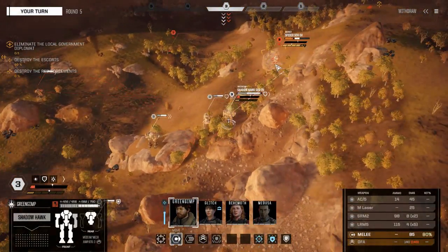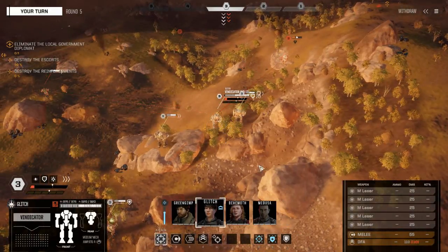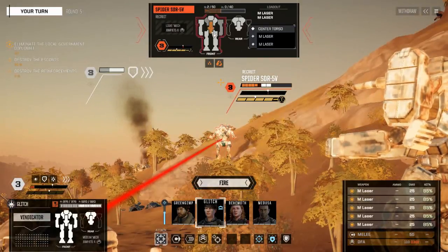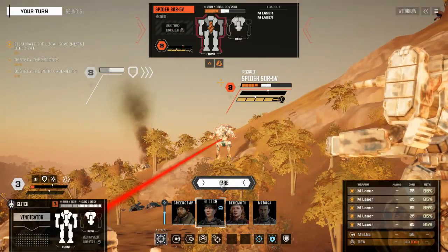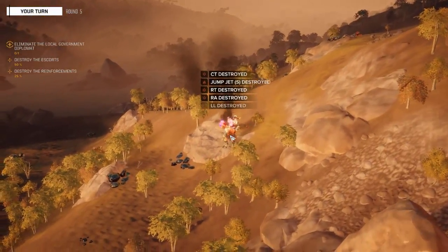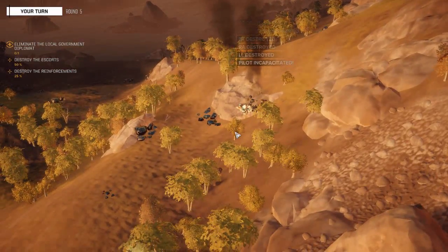This guy hasn't done anything yet so I want to try and end him. Glitch is going to fire her full complement at him - he's only got two HP in his torso, so we were one missile away from one-shotting this guy last turn. As long as one of these hits his center torso we kill him. We didn't hit it - oh no, actually we did get it. Stay down - nice.